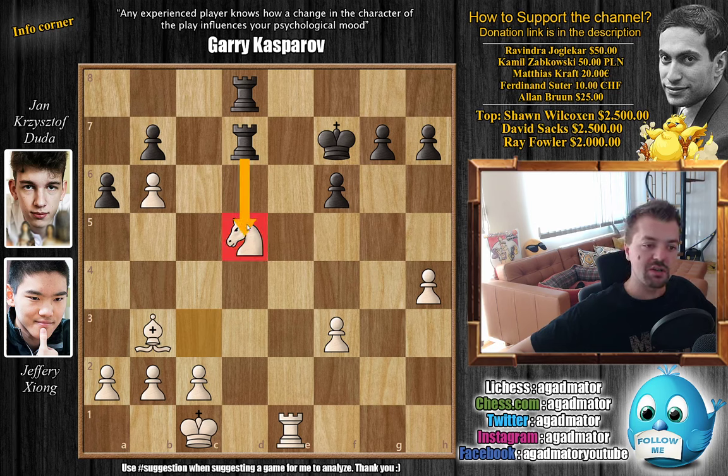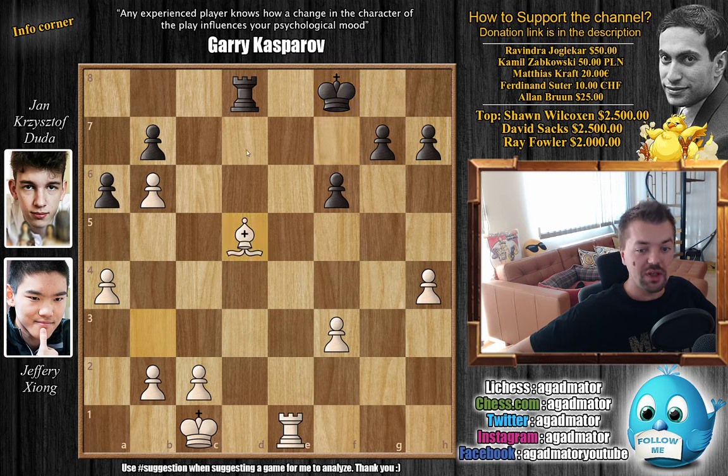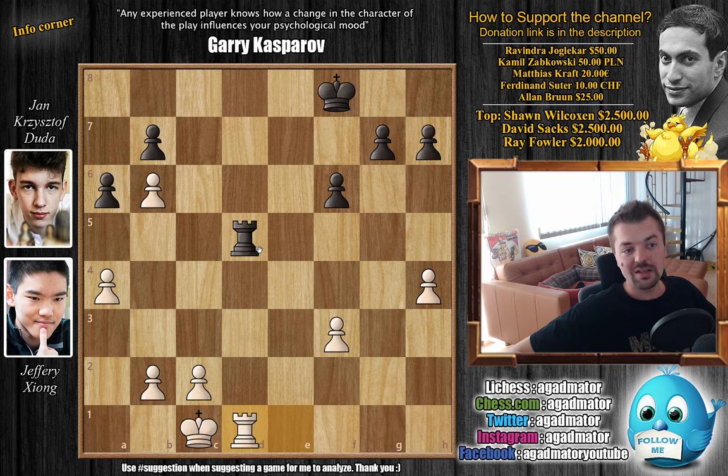Usually you wouldn't give up two pieces for a rook, but here it's a very special occasion. Because if rook captures, you go a4 — the rook is still pinned and you cannot move it. For example, king to f8 unpinning, now you capture it, and after rook captures you go rook to d1 as the pawn endgame is winning for white — it's 6 against 5 and you just start pushing. The king opponent endgame is winning. And if you decline, rook d7, you go after this pawn, rook e7, rook back to d5 — just a much better position for white, most likely white will win this.